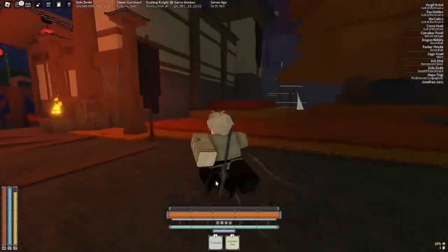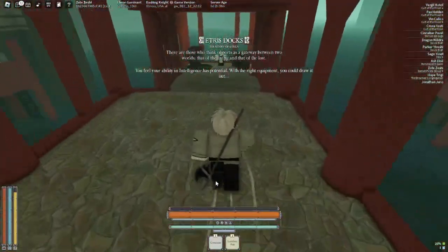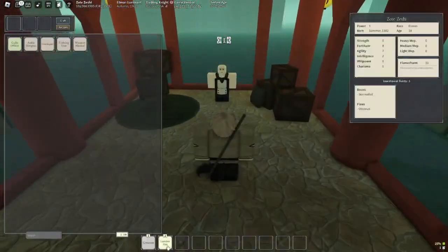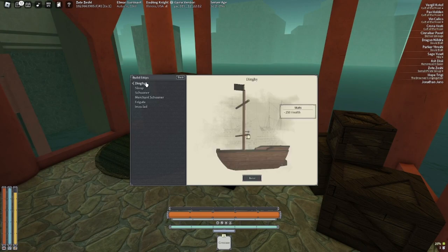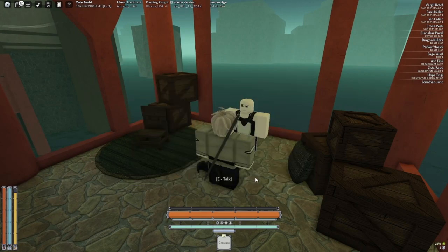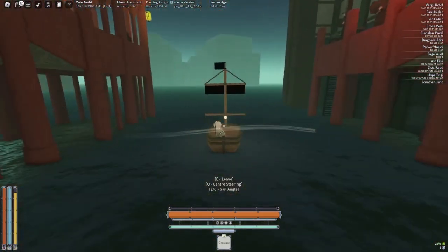Going into the Etrus Docks, you can talk to this NPC who is basically your shipyard. You can build stronger and better boats, but you'll be pretty much stuck with the dinghy in the beginning of the game. So spawn it in for free and you have your boat.